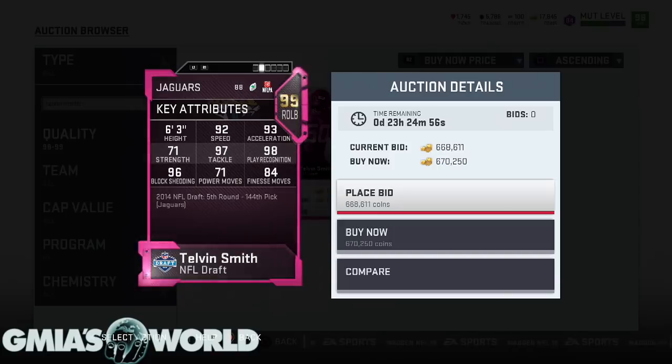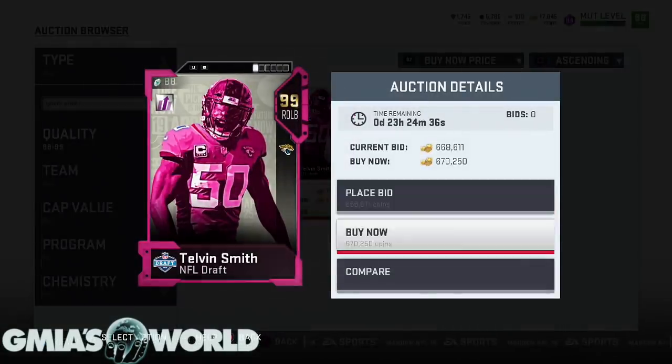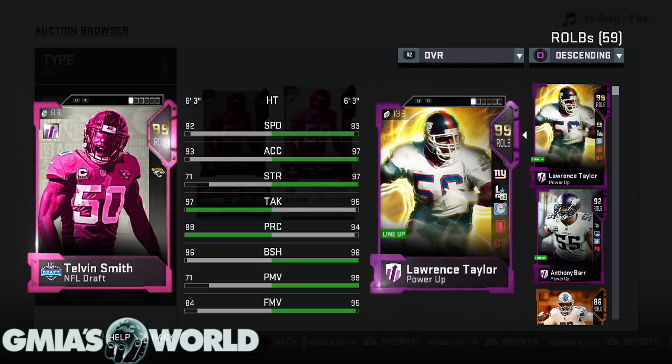As far as maybe some of you guys are going to use him for his 6'3" frame plus 99 speed if you have the theme team - but he's not really going to be that highly sought after, which is why you saw one of the prices at 599 already and he's the new 99 overall. If we compare him to Lawrence Taylor, there really is no comparison. You got the play rec, the tackle, but when you look at Lawrence Taylor, the power move and the finesse move - if you're using these guys as rushers, it's not even close. But they had to give them a 99 card to get it out the way.